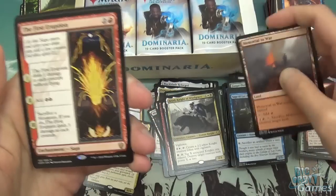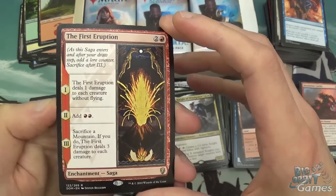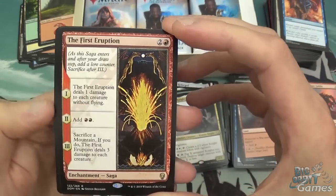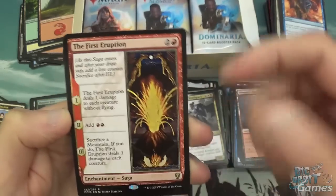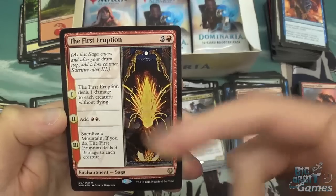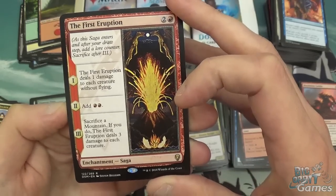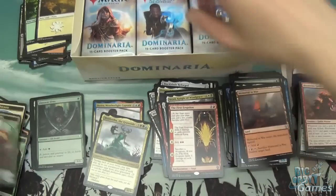And then we have the First Eruption. I've just realized I may have actually put a rare in the uncommon pile earlier — oh well. So First Eruption, three mana for a saga. Stage one deals one damage to each creature without flying. Then stage two is add two red. And stage three, sacrifice a mountain — if you do, First Eruption deals three damage to each creature. Not great, I would say. It feels like it's really easy to play around by just not playing things, or swinging in to kill off some of your creatures.